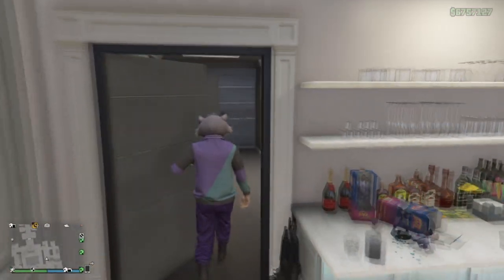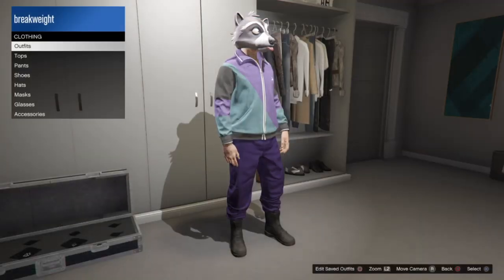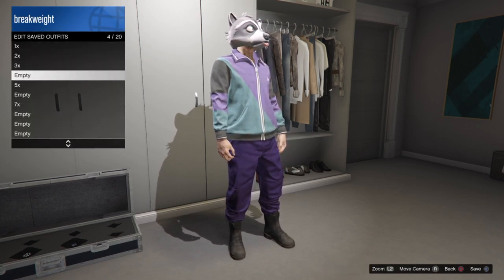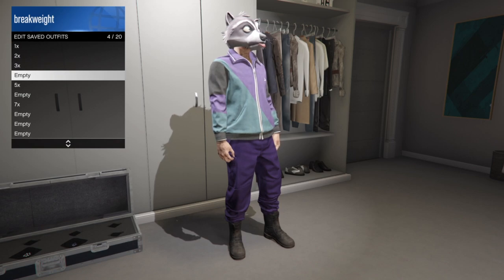Now just go ahead and go into your closet, a clothes store, or a gun shop and save the outfit. You can also get invisible ankles if you put different types of shoes on these outfits.